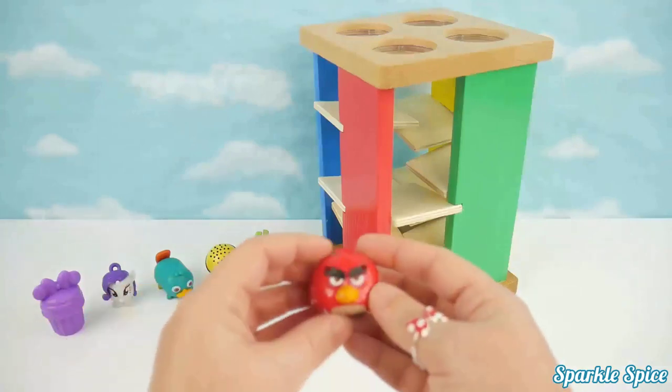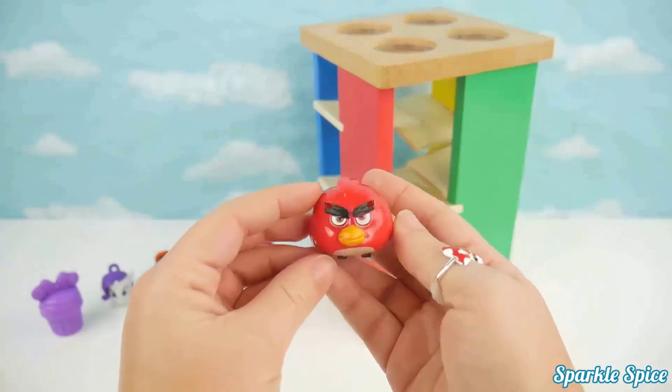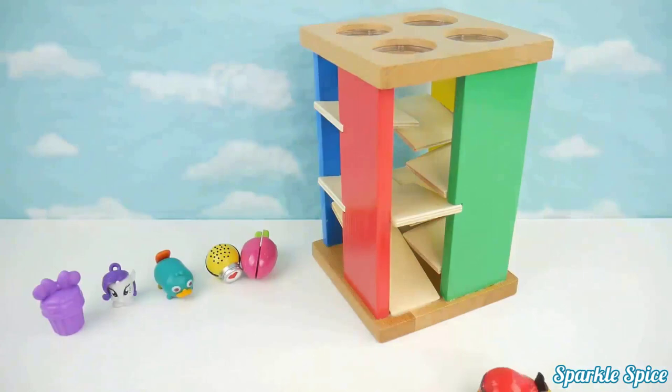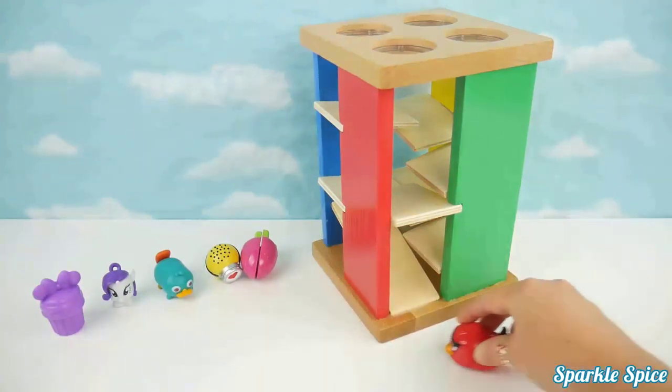Now let's try our Angry Bird speedster — he's red and his name is Red. Let's see if he'll go through the maze. Wow, super fast Red — he also rolls!